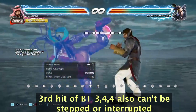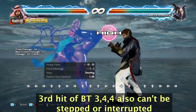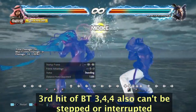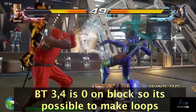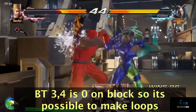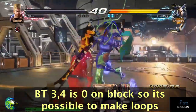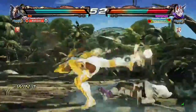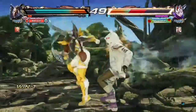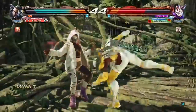Back turn 3,4,4 is a useful 10-frame high-mid string that is zero on block and comes with extensions. It comes with the useful distinction of being one of only two of Raven's three-hit strings that is actually useful. You lose nothing if it's blocked, leaving you free to sidestep, frame trap, keep chasing, or pressure the opponent. One trick is to loop back turn 3,4 into itself, and doing that makes you realize you've opened the door for raw back turn tactics. If the second hit lands on counter hit, you're guaranteed a free 2,4 which leads to significant damage.